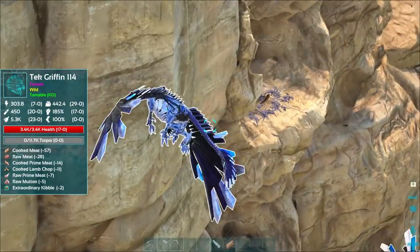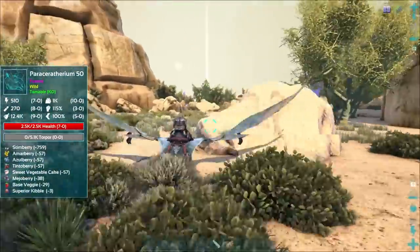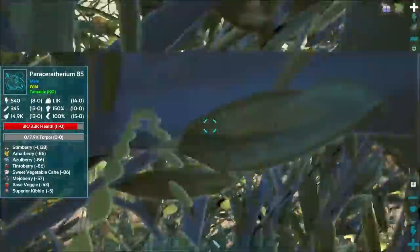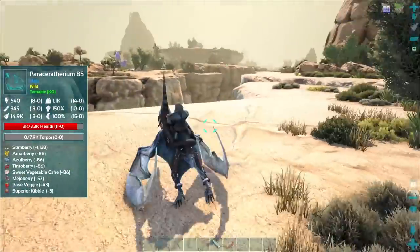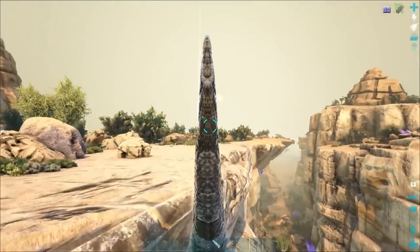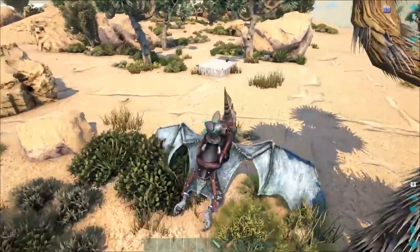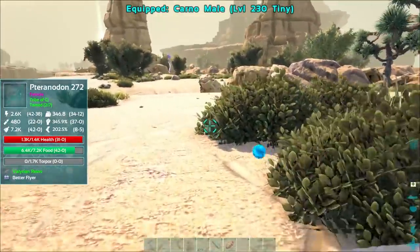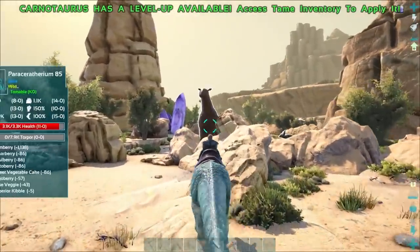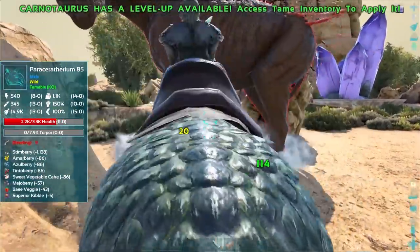I'm going to try and tame both of these because they look sick and they're griffins. But we need to find some prime meat first. Speaking of the devil, we've got plenty of options here. Totally a 180 tech griffin - I'll take it. I need to find where I put that foundation because I've already lost it. I'm going to leave our tyrannodon parked here as a beacon and take our carno out instead. We're definitely going for that 180 tech griffin - and even the 114. I believe they're breedable. Today's turned into quite an adventure - I wasn't expecting to see tech griffins.